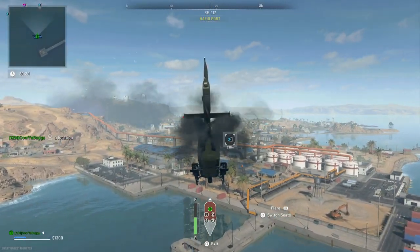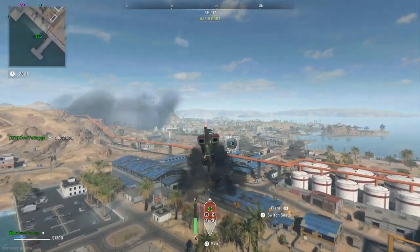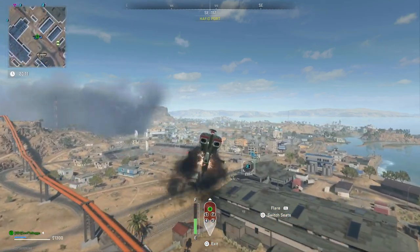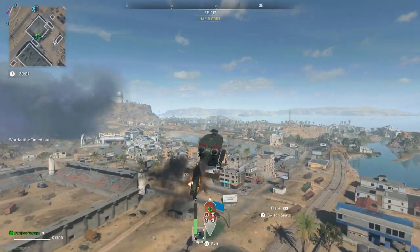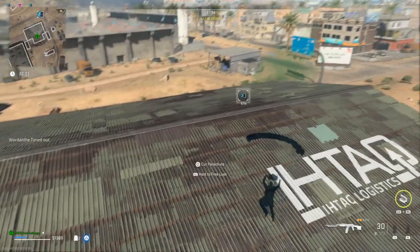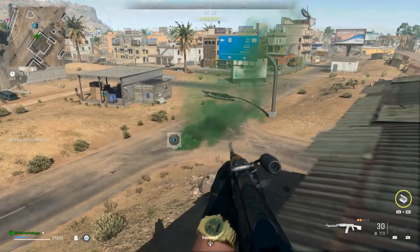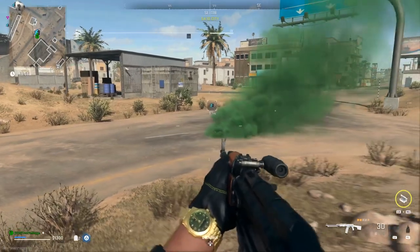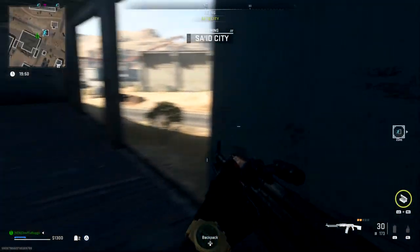It is a bloody nightmare. You'll see I'm trying to exfil here. It was a simple task, one you could do on your own - nick the helicopter, take the flight path, find an exit, get on the helicopter and exfil, which is what I'm trying to do here. Not a great place for the exfil though. I prefer it when they're out in the middle of nowhere - far easier.